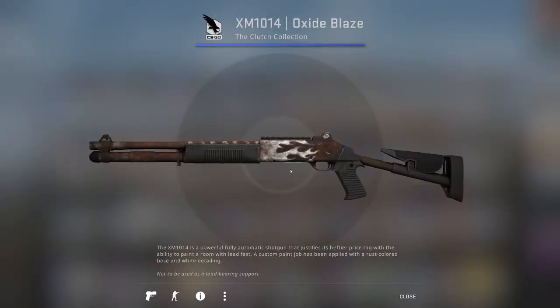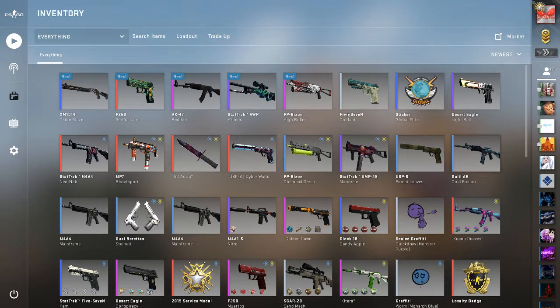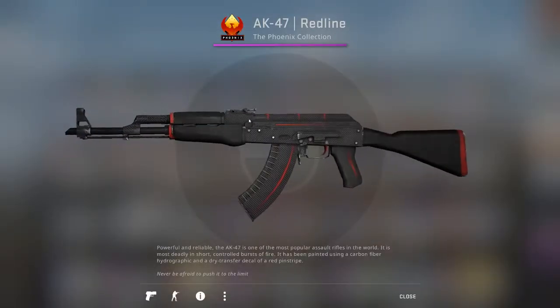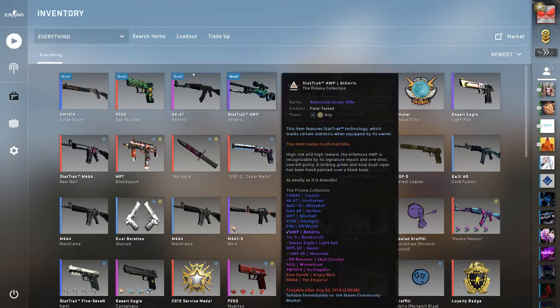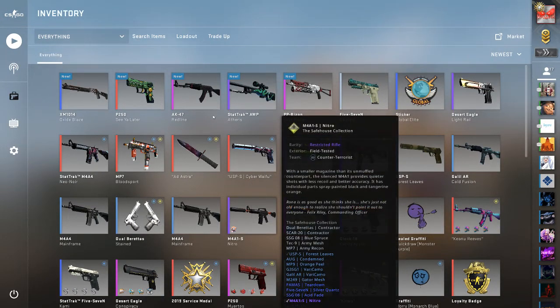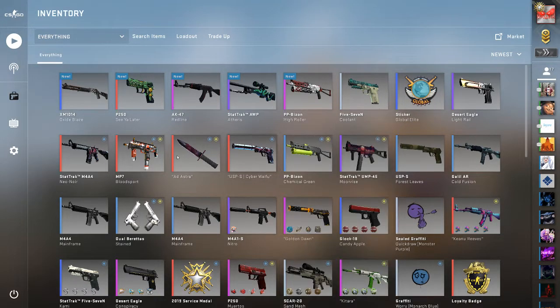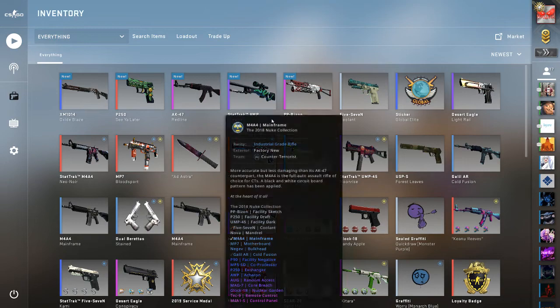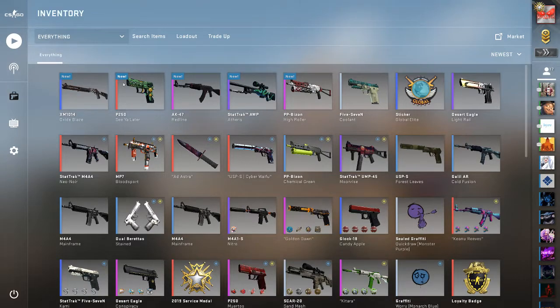We got a nice XM1014 Oxide Blaze, Field-Tested. We're in profit already, so that's nice because the Redline's actually doing pretty good right now. We got the AK Redline — I hope it's a Minimal Wear. Okay good, it is. And the Field-Tested Atheris. Let me check the prices real quick. The Atheris is going for $16.67 — a little bit lower than it previously was, but that's fine. The AK Redline is going for $40.64. And this XM1014 I'm assuming goes for like $4 or $5 — it's $5.69. It'd be cool if we got the Empress, but yeah, now we have these nice little skins here.